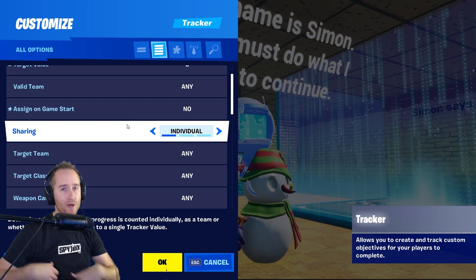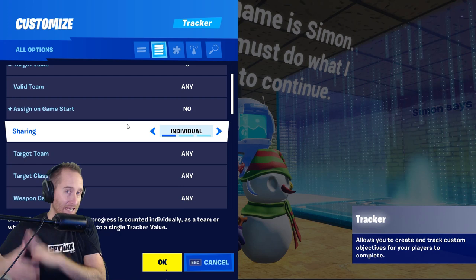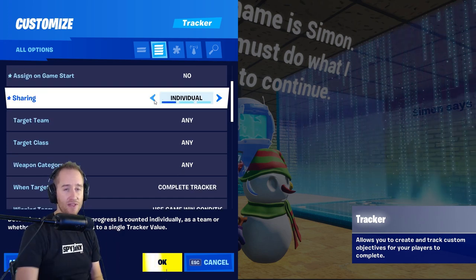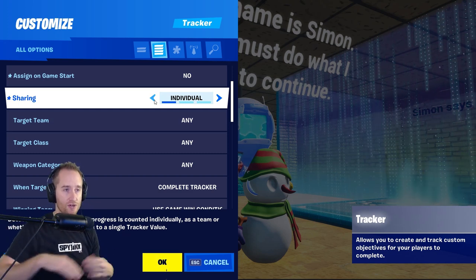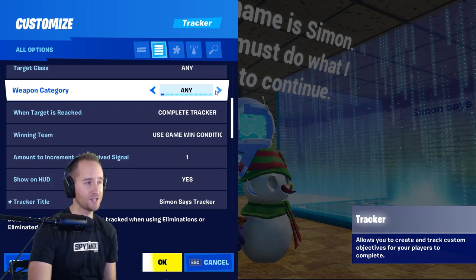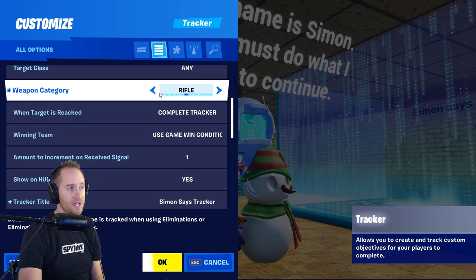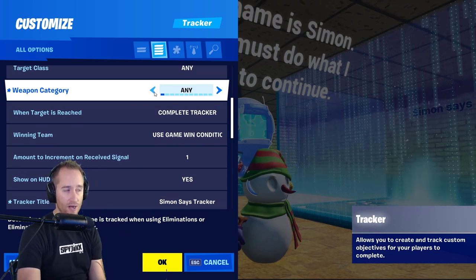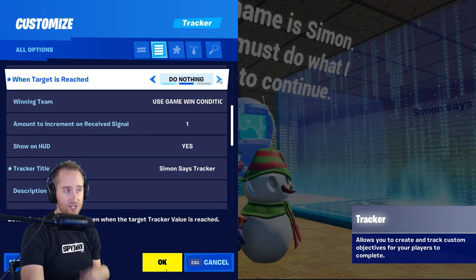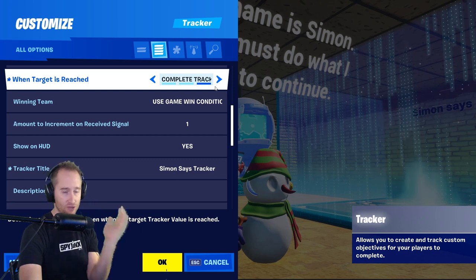You can have it assigned on game start or when activated from a certain trigger - in this case I did it once activated from a certain trigger. You can share values for your team or everyone on the map, track eliminations from certain weapons, and make it so when the target is reached it ends the round, does nothing, or completes the tracker. I have it set to complete tracker.